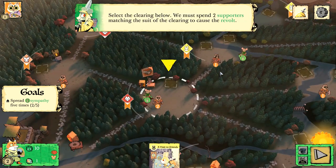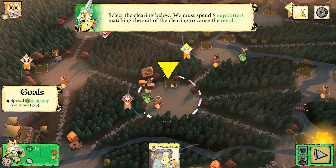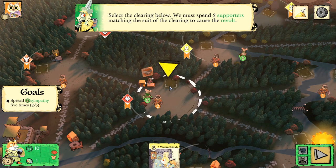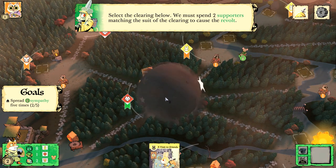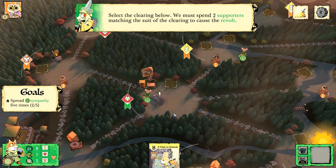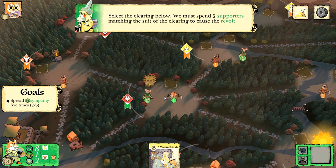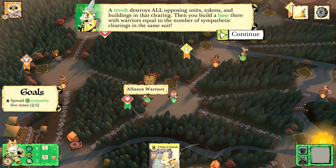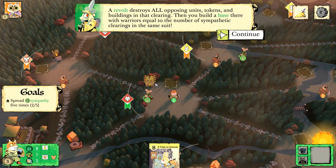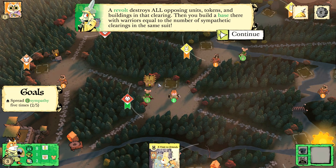Building support was just beginning. Now it's time to rise up in revolt. We must spend two supporters matching the suit of the clearing to cause the revolt. We put two supporters in the cat clearing and that caused the revolt — it automatically trashes everything in that clearing and gives us a base. Then you build a base there with warriors equal to the number of sympathetic clearings in that same suit.